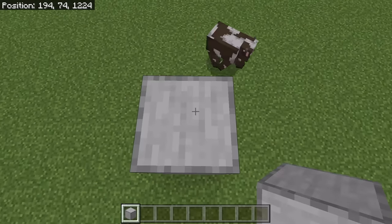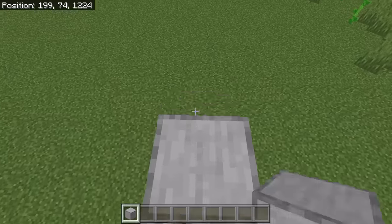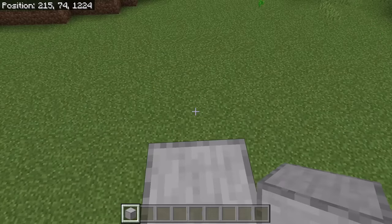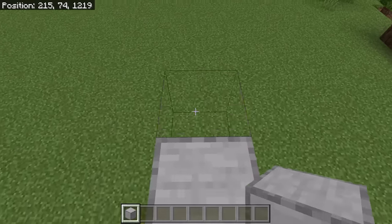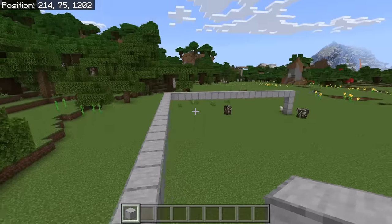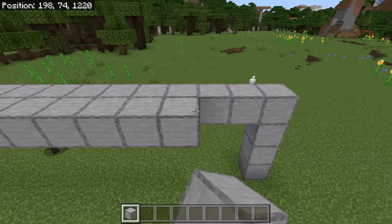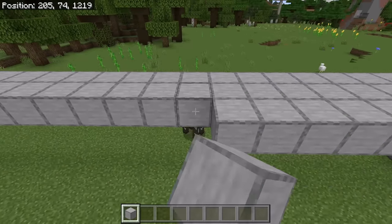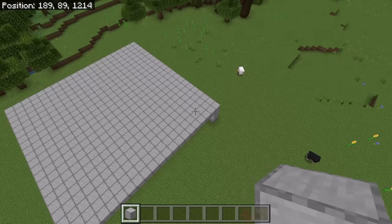The next step is to place 20 solid blocks over here, then turn to this side and place 20 solid blocks over here as well. Once you have placed those blocks, fill in that outline with solid blocks. This will be the floor of the farm. After you're done with that step, you should have a platform that is 21 blocks wide and 21 blocks long.